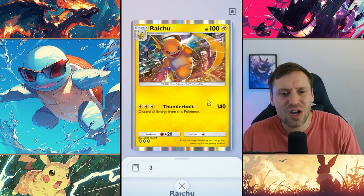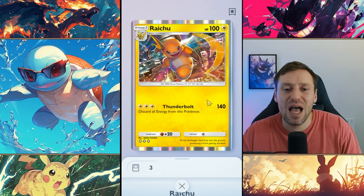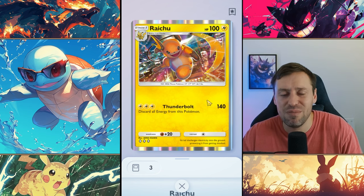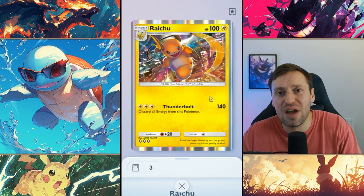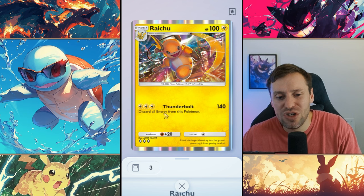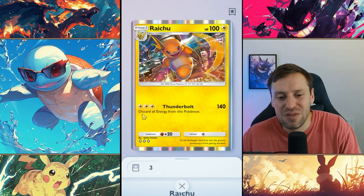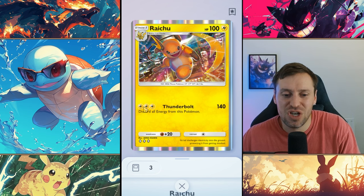Raichu is a card a lot of people slept on, including myself, and it turns out Raichu is a bit of a beast. Raichu pairs up really nicely with Pikachu EX — they just go hand in hand together. Pikachu EX is one of the strongest decks in the game, and Raichu fills in the spot where Pikachu is weak. Pikachu can only do 90 damage max, but Raichu can step in and do 140 damage with Thunderbolt, which is crazy, and it's only three energy. The only caveat is that he discards all energy — even if Raichu's got 10 energy, he's gonna burn it all.